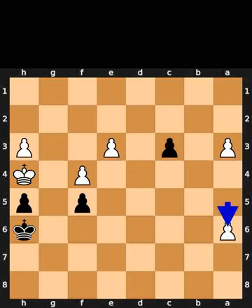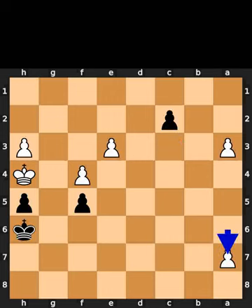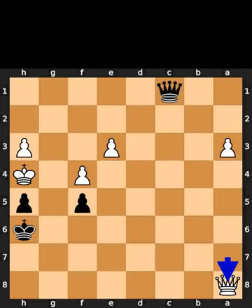White plays pawn to a6. Black plays pawn to c2. White plays pawn to a7. Black promotes to a queen. White promotes to a queen. Black plays queen to e1. Checkmate.